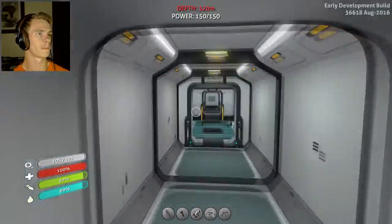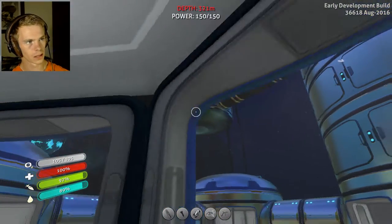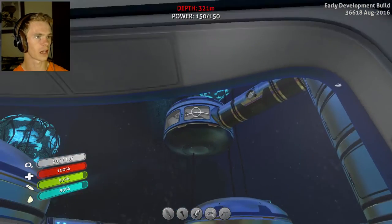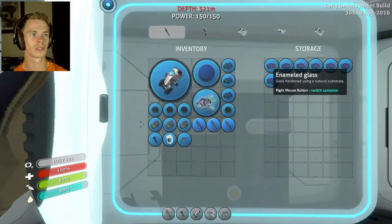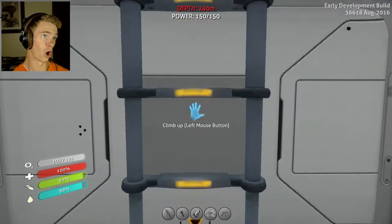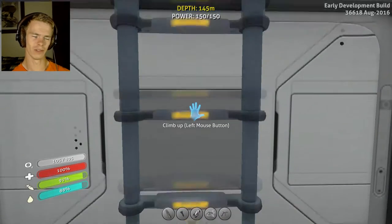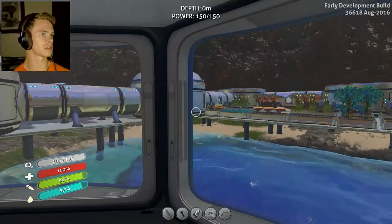I want to add some aquariums. I think I had an aquarium up there. I have enamel glass, so if I do this I can go all the way to the top really quickly. I don't have anything in it outside of a couple of supports every now and then, because apparently I need supports to keep this thing up and running.